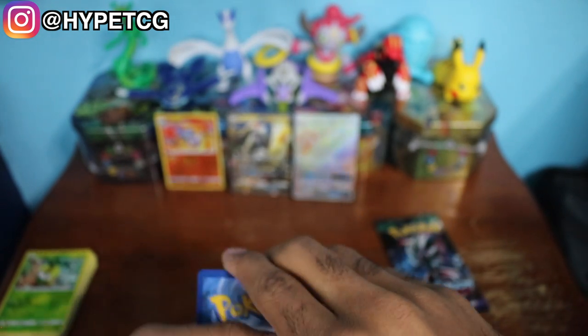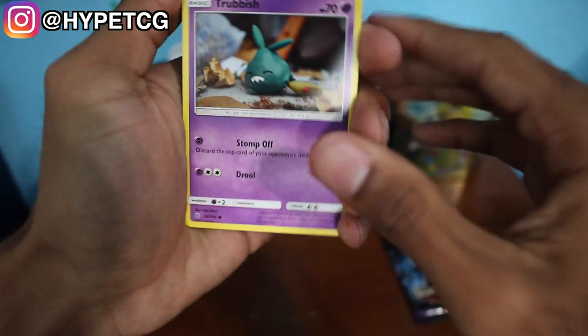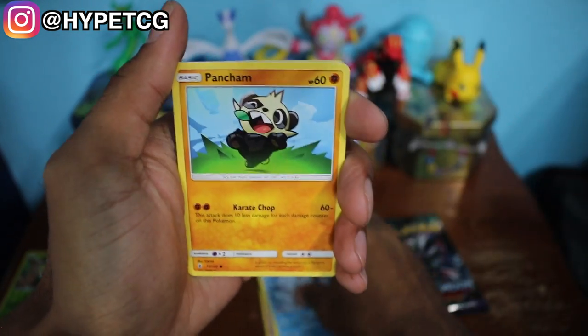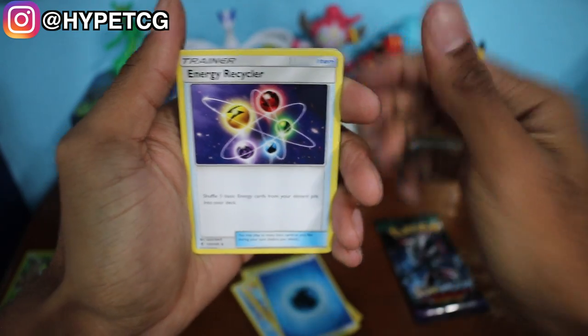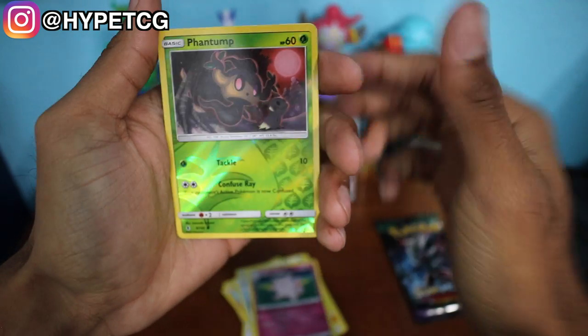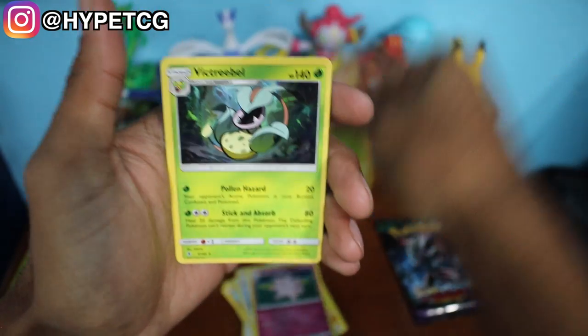Next up we have a Tapu Koko pack, so let's go ahead and crack this thing open. I finally got it open after a little bit of trouble. Here's a code card for you guys — I also give away code cards on my Instagram, so make sure to follow me, I'll leave that in the description below. We have a Trubbish, a Petilil, a Chansey, Alolan Vulpix, Pancham, Water Energy, Energy Recycler, a Max Potion, a Clefable, a Phantump in the reverse holo, and a Vikavolt non-holo rare.